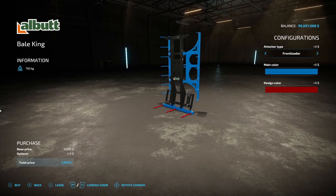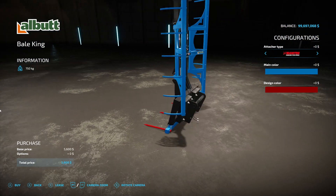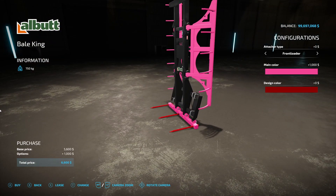Next we have the All Bud to Bail Grab from Mack Trucker 921. It is 750 kilograms, $5,600. Attacher type options are front loader, Mana 2, tele handler, skid steer, and wheel loader. Main color can be any color you want — like I always say, you can have Sam's favorite color, pink.